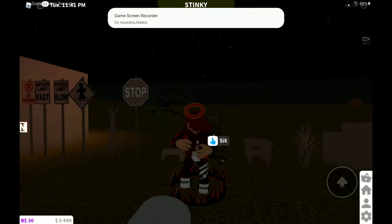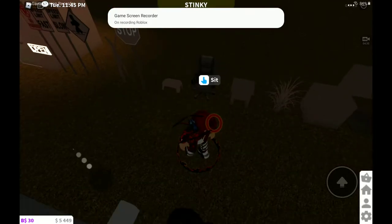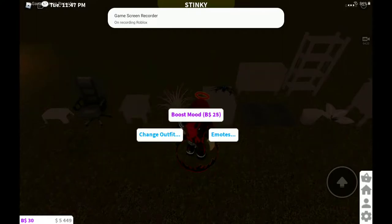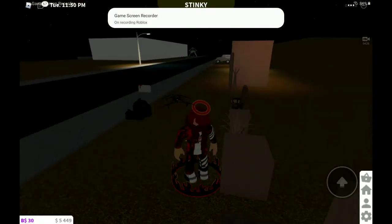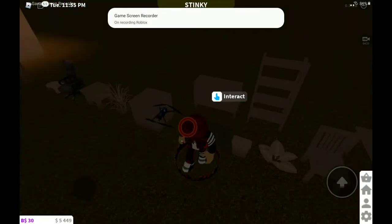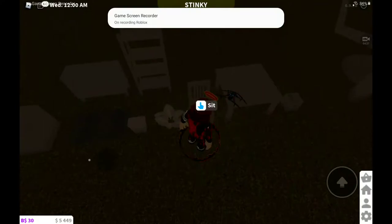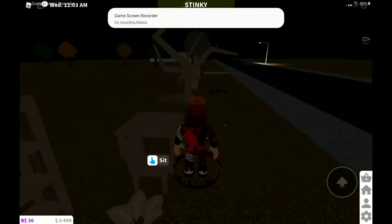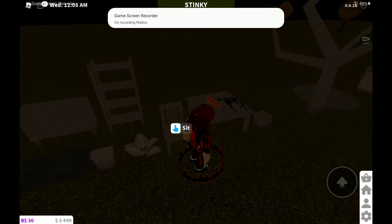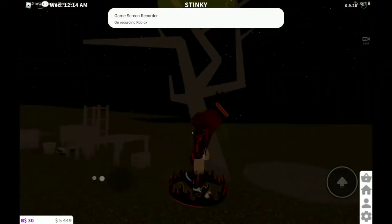Speed limit fast linen, speed limit slow linen, sign linen, coat hanger thing linen, hat stand thing linen, stop sign linen, stool linen — my emote is going to go like 'holy moly, this is astounding!' An office chair linen, an end table linen, a plant linen, a crate linen, a mat linen, a customized character thing linen, a bookshelf linen, a trash bin linen. What you're trying to say is that everything's linen — just imagine the world of linen!